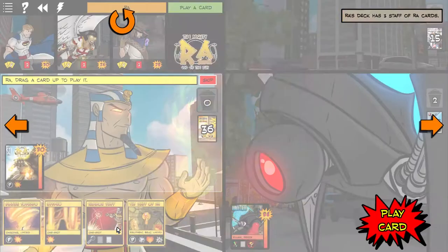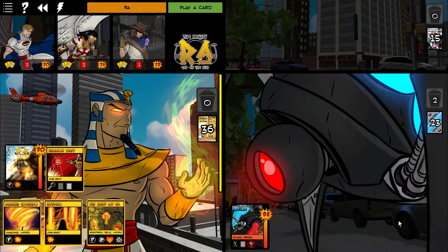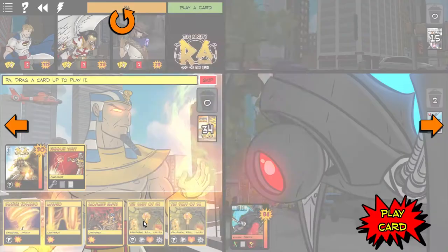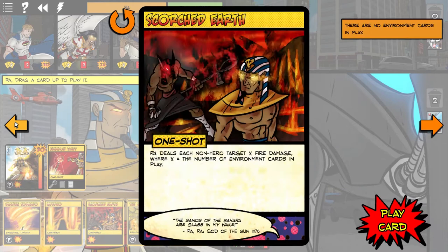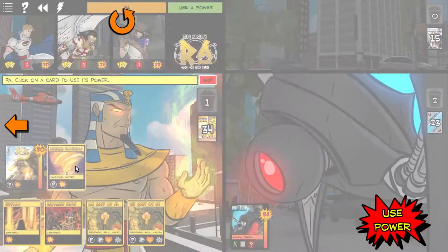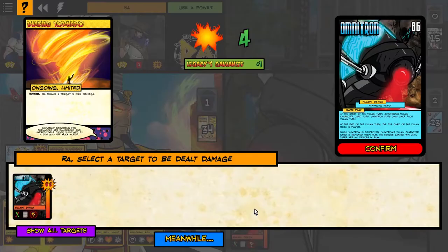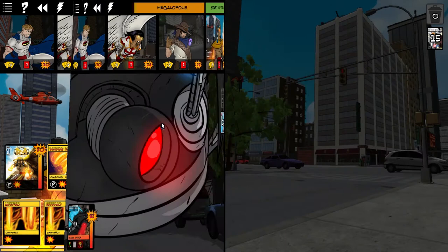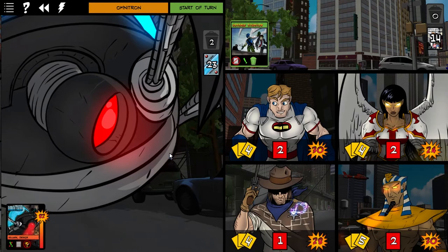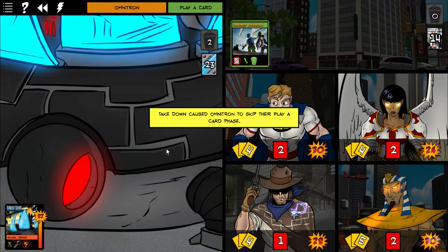Now for the Megatropolis environment: hero cards cannot be played at the start of the environment turn — each player may discard one or destroy this card. Omnitron does not play. Take down! He's become self-aware! Disintegration Ray again.